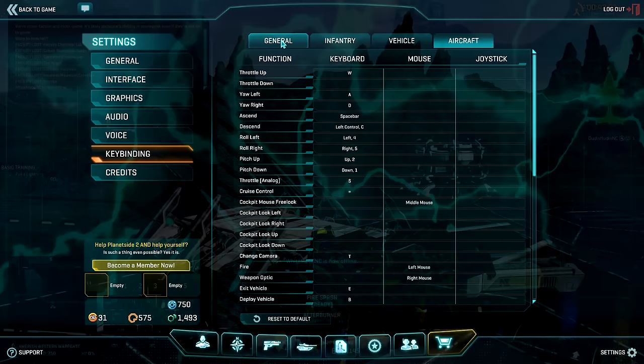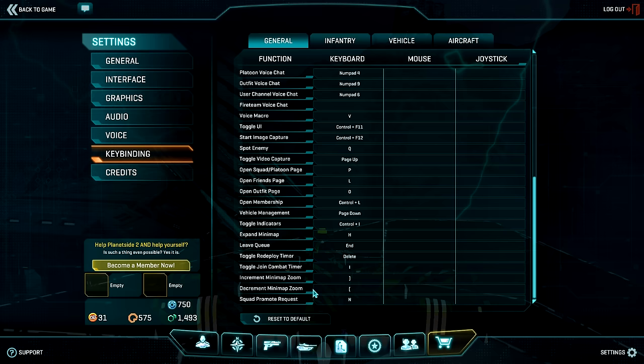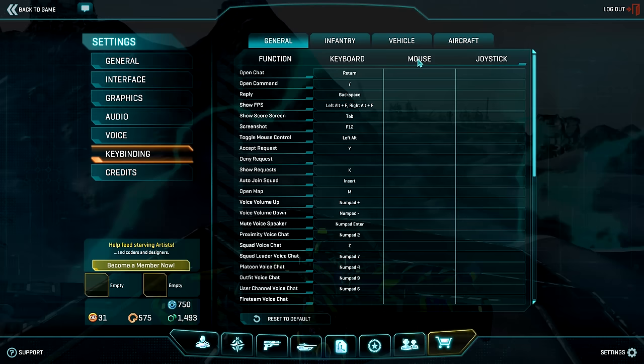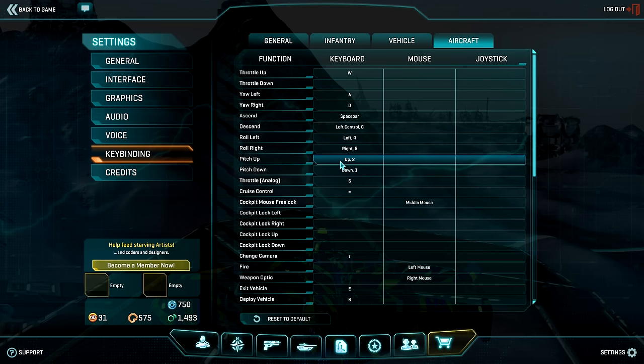Another important thing to do when flying is to zoom your minimap out all the way. You can find the keybinds for this under the General tab near the bottom. This will make keeping track of spotted targets a lot easier when flying. Moving on to some more complicated keybinds: pitch up, pitch down, roll right, and roll left. I wouldn't recommend trying to bind these keys for newer pilots, only because they can be very confusing wherever you decide to put them.